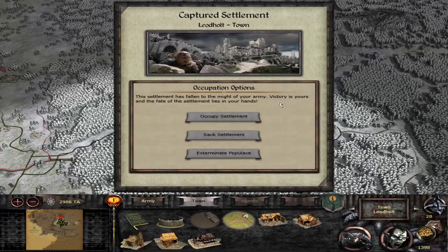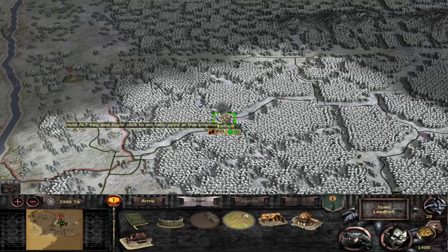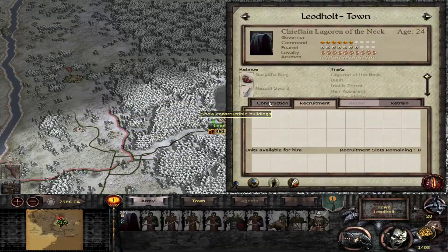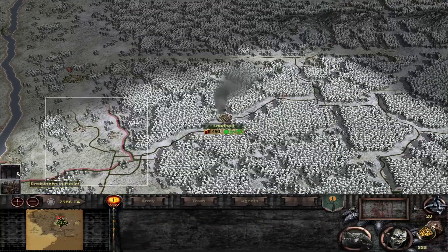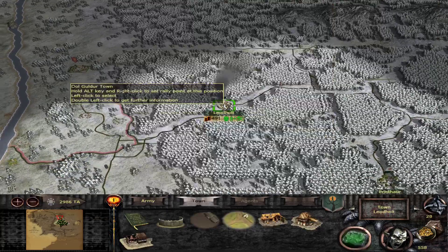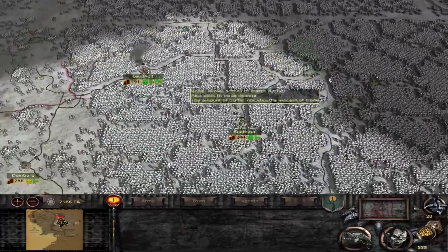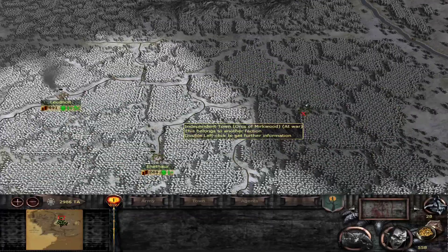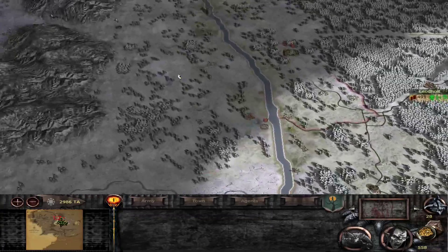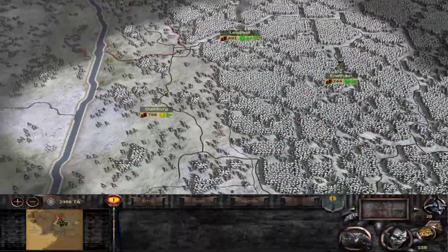And Leodholt falls. We might need to exterminate it — it's sad, but we have to do it. We lose some buildings, but it was going to hate us anyway and I don't want to deal with having to simply camp in a settlement for a long time up here on the front. We are right there at Bjorn's Halls, and we are also about to occupy where the elves are. Dealing with the Anduin first is better than trying to deal with it all at the same time.